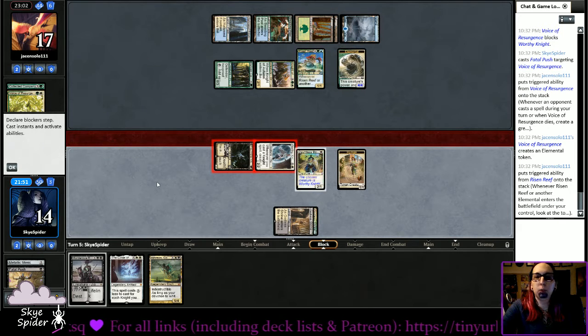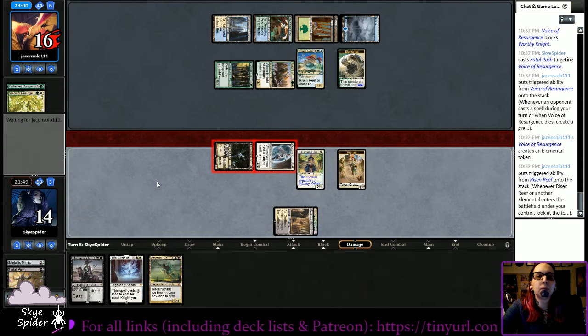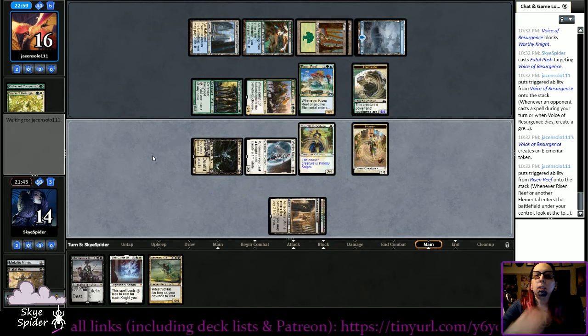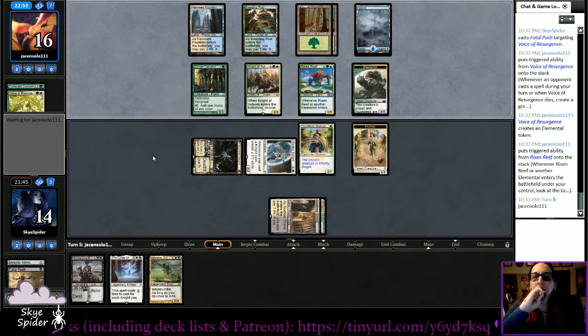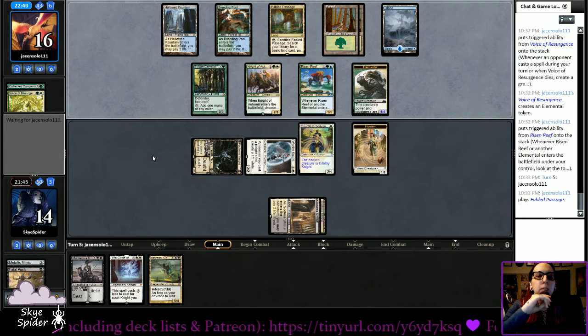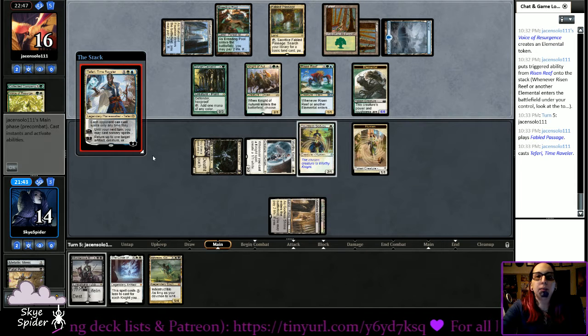Sorry about the loud cat food noise. Hopefully I can get a land so I can use the Murderous Rider and get rid of that elemental — that thing is beefy. I can chump block with my human token but I'd kind of like to keep it. We have to Faerie here. I don't think I'm going to win this match.